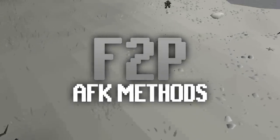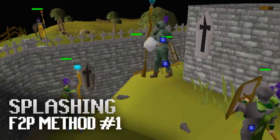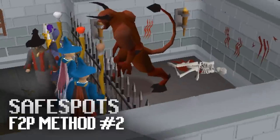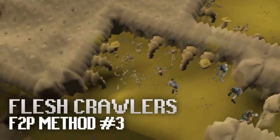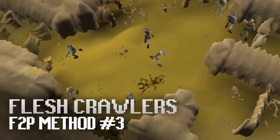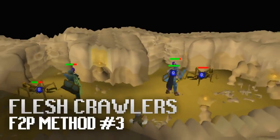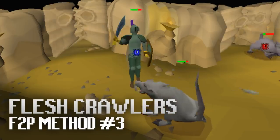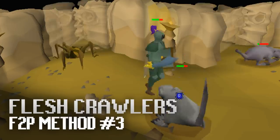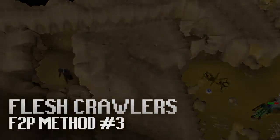Next up, the free-to-play methods. At a very low level you can splash at the Lumbridge rats or the chickens using the same method explained earlier. You can also safe spot the lesser demon in the Wizards' Tower or the lesser demons on Crandor for a decent ranged and magic AFK XP rate. Flesh Crawlers are a different kind of monster in free-to-play — they re-aggro over time. You can AFK at flesh crawlers for around 10 minutes, they'll stop attacking but if you stay in the area they'll eventually become aggressive again. Alternatively you can run off the map and come back for another 10 minutes of AFK time.